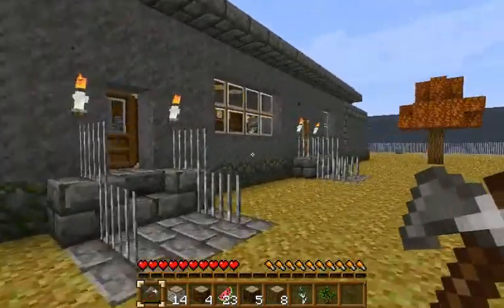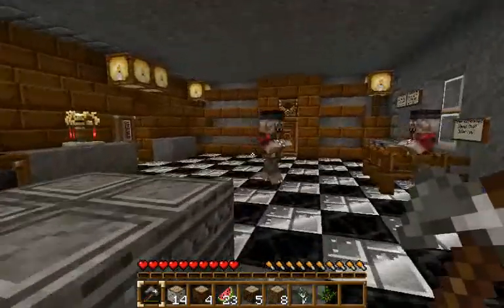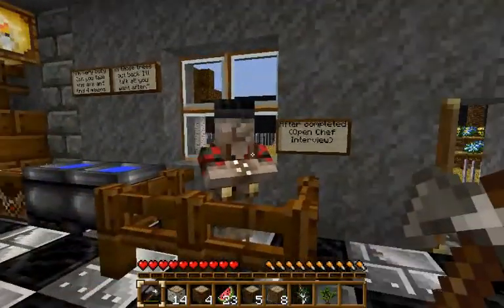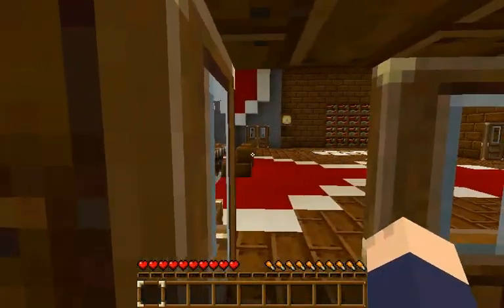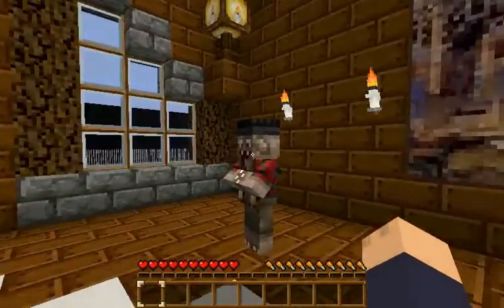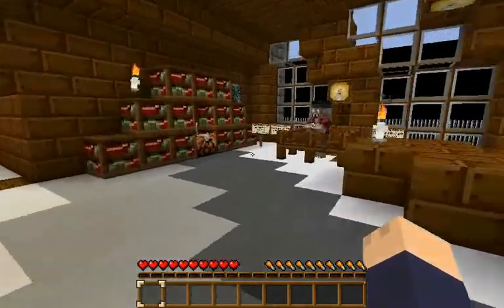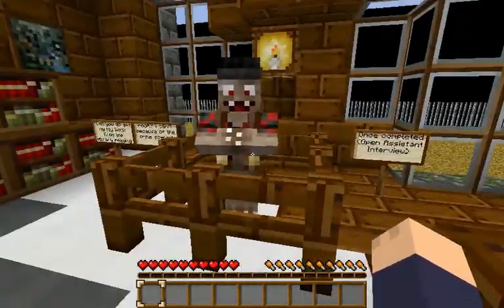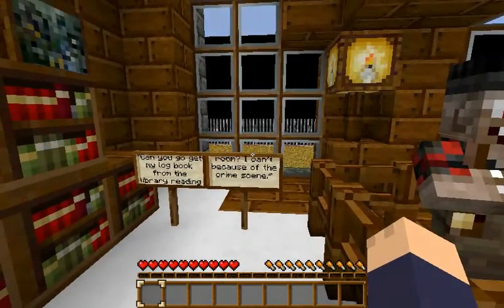Here we go, a little talk with the chef. If you want to know what he has to say, I'll encourage you to play the map yourself - the download link is in the description. And off to the next suspect, and of course another quest.